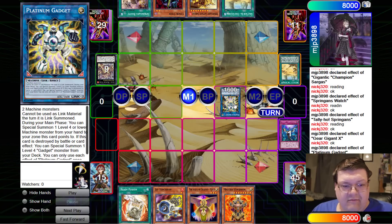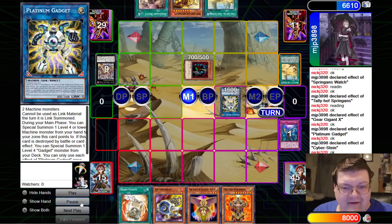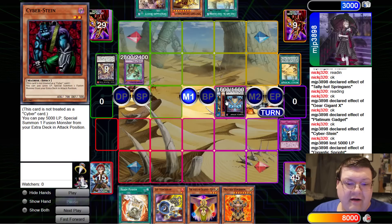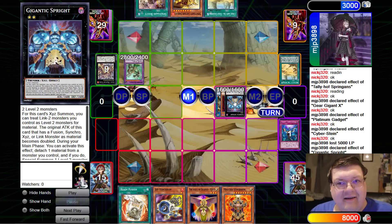Go ahead and make the Platinum Gadget here. We're sacrificing two very strong monsters to make a little gadget friend, just because he can do this. This card says it can't be used as link material, but luckily Girgagan X does not require link material.